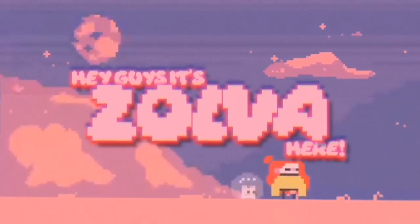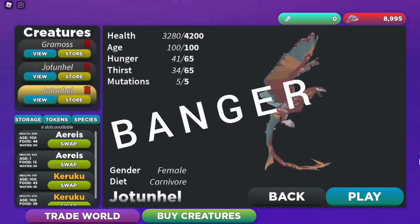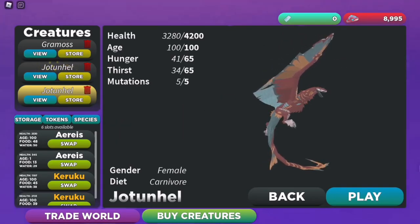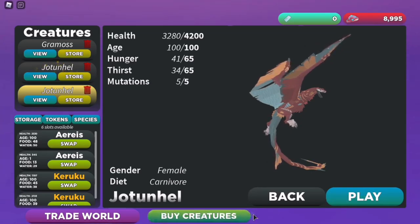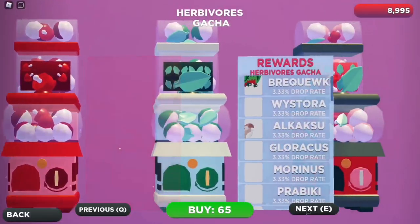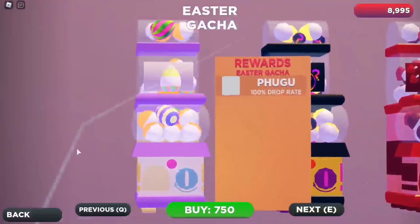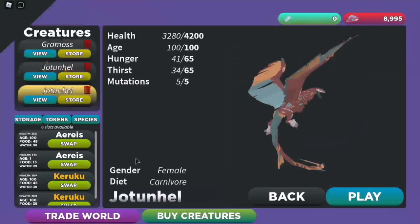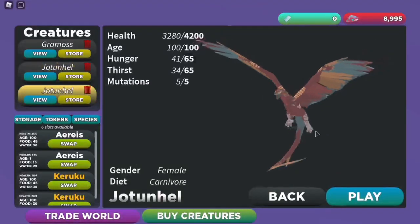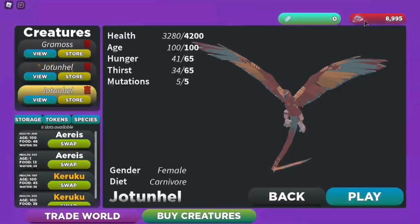Hey guys, it's Solvie here. After a short break from making guides, I'm returning with an absolute banger. Today I'm going to be covering the King of the Skies, the Yordenhel — but since I struggled to pronounce that word, let's just say the Jot. The Jot was initially released as a limited event gacha for the 2020 winter event, and it has been confirmed that this creature will not be returning to the game, meaning it must be obtained through the trade realm, or you can buy a stored adult trial creature from the in-game store.